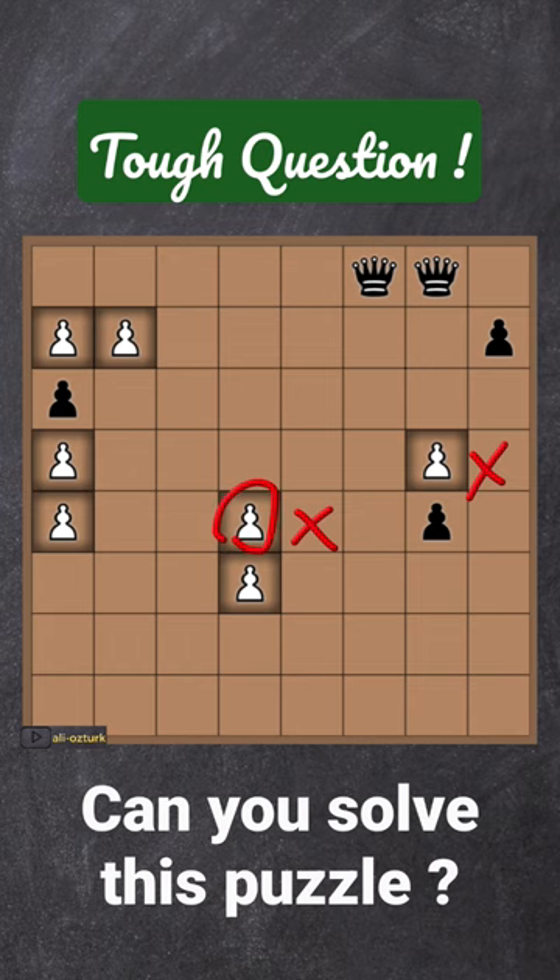How can we do this? If I bring f8 to a8, and then h5, if I bring a6 to e4, we can make it. Let's do it.